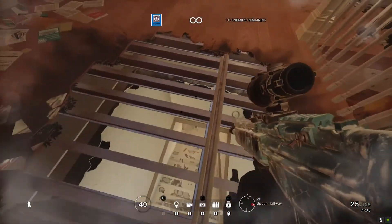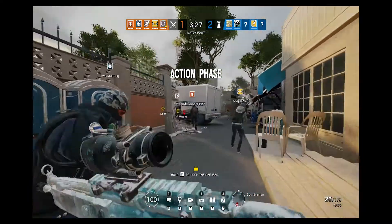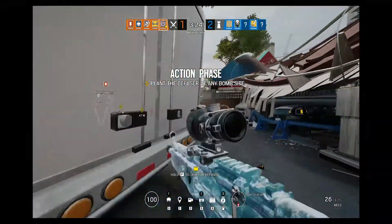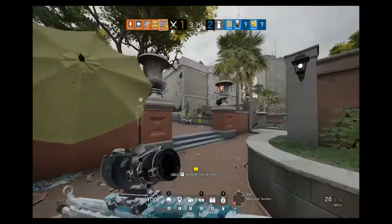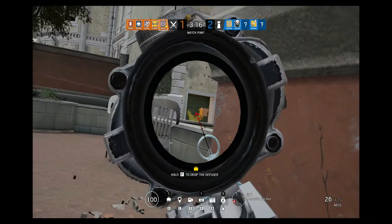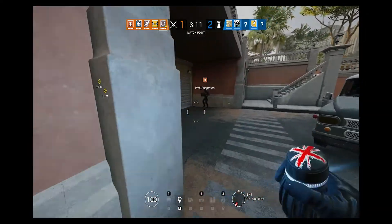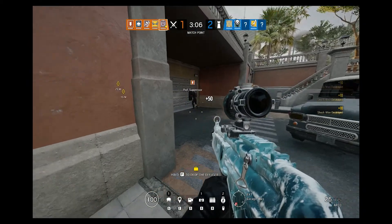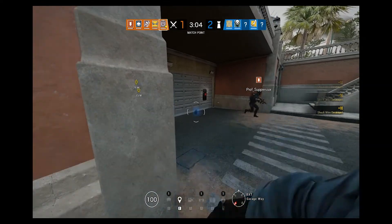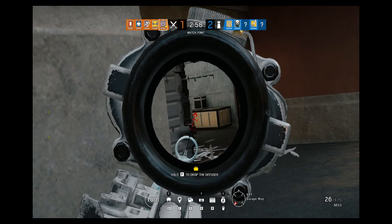Using a flashbang is good in tandem with an EMP grenade because you'll be able to disrupt all of the enemy's gadgets and then infiltrate the objective without them seeing you. One key strategy for Thatcher is when Thermite is placing his reinforced wall breacher — you can throw your EMP grenade into a drone hole to disrupt a Bandit electrical charge that may destroy the Thermite charge. This gives your team easier access to the reinforced wall to infiltrate and destroy the enemies.